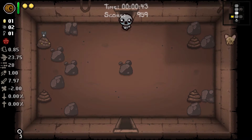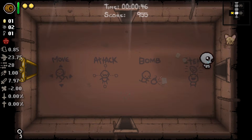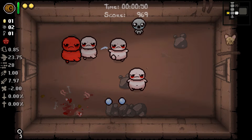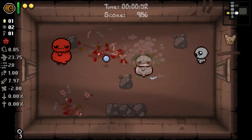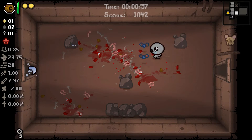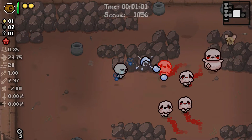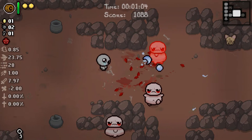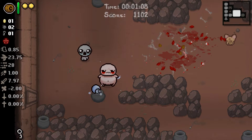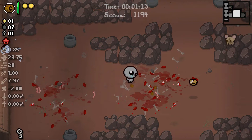Okay, so we have two bombs. Ideally we would like to try and blow up pots to get Swallowed Penny — that would be the preferred use of said bombs. Tears upgrades would also be great. There are a couple of pots here but it doesn't look like any of them are actually close together. I don't want to use one bomb to blow up one pot — that's just not a good use of bombs.